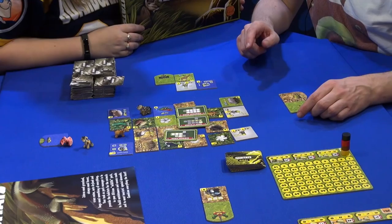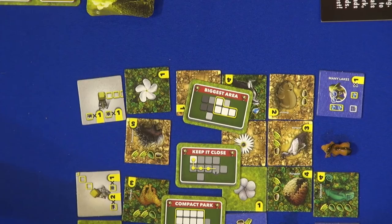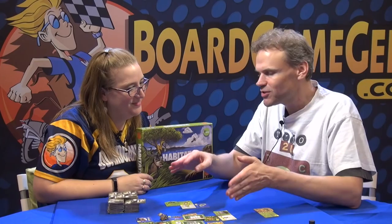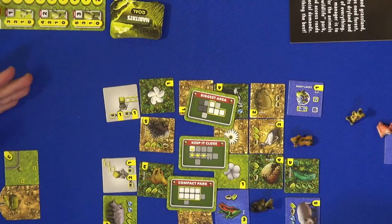Here you must try to build everything close to your entrance. And here you must try to build a compact park — that brings you the most points if you have the most compact park at the end. All these extra goal tiles make you think a bit differently than you normally would for your animals and for the other tiles in your park.